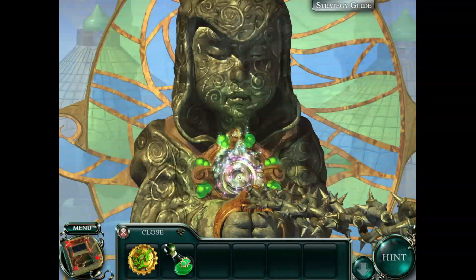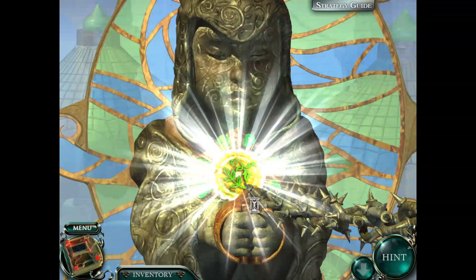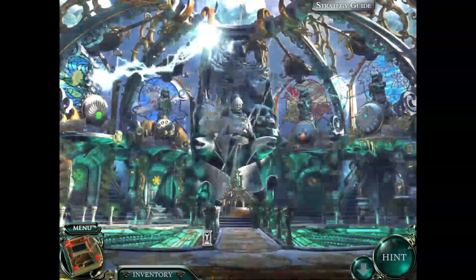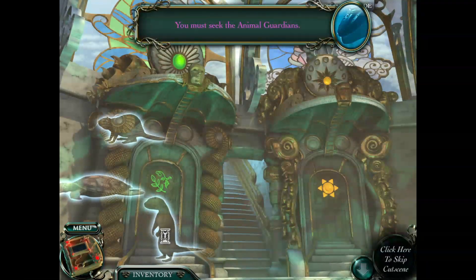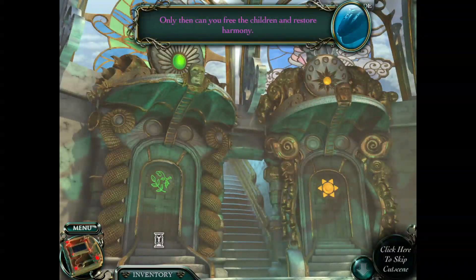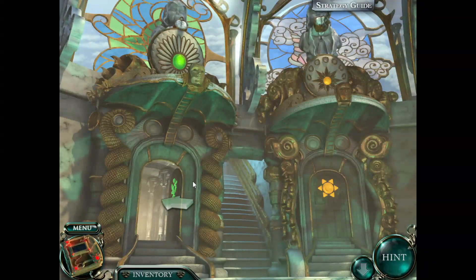'Help us, Empress.' The chain of the first child is broken - soon you'll be able to free her soul. You must seek the animal guardians. Only then can you free the children and restore her heart. We gotta go find all the animals. Sign me up.